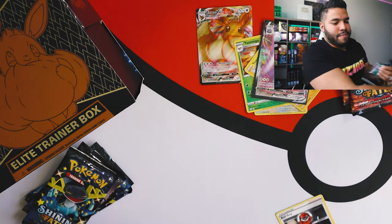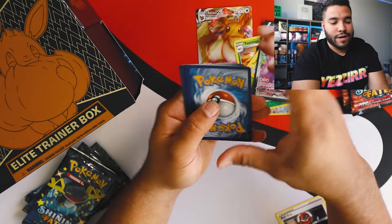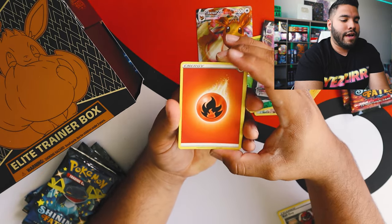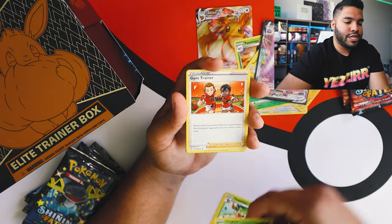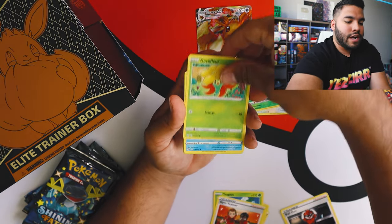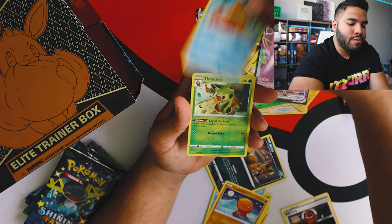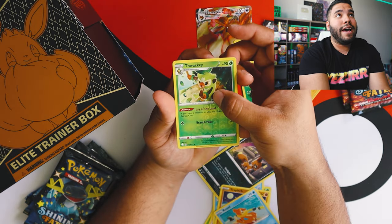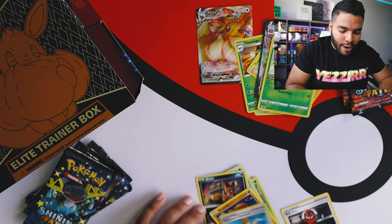Here's our next pack. Here we go - I'm keeping those code cards. Four to the back. Let's get it. We got Fire Energy, Thwacky, Tropius, Gym Trainer, Gossy Fleur, Snom, Nickit, Trapinch, Buzal. We got a Reverse Holo Thwacky. And now we have Professor's Research. Nothing to write home about.